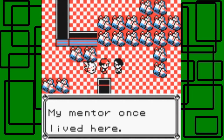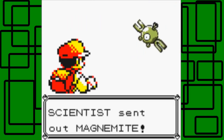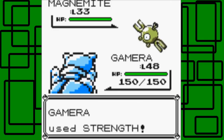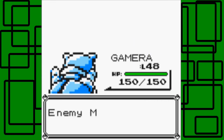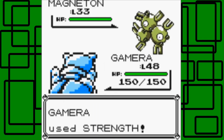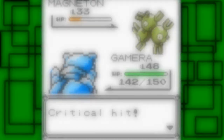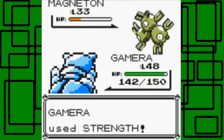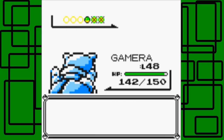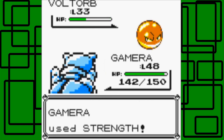Here's a Scientist — 'My mentor once lived here.' That's pretty cool, though the Pokémon Mansion's history is kind of spooky. Here's another Scientist with three Pokémon — a Magnemite, a Magneton, and a Voltorb. I'll use Strength on the Magnemite at level 33 — we're 15 levels higher, so Strength kills it. For the Magneton, let's just use Strength and see how much it does. There was a critical hit on us, so let's use Strength to finish it off. Then one more — Voltorb at level 33. Strength takes it out too.